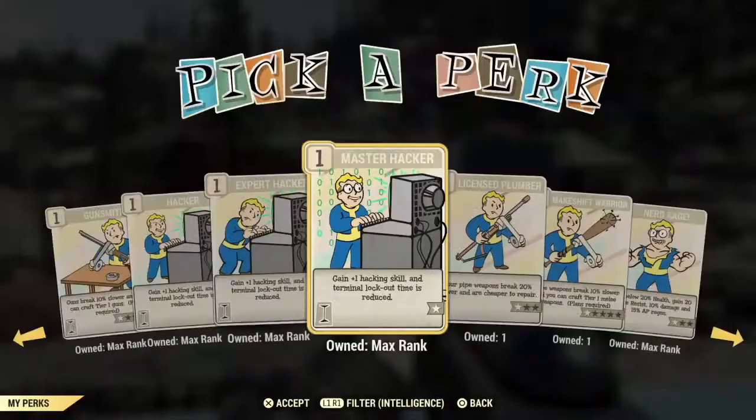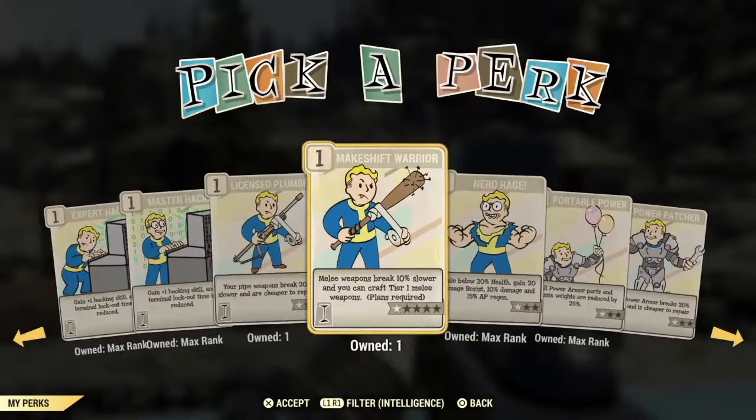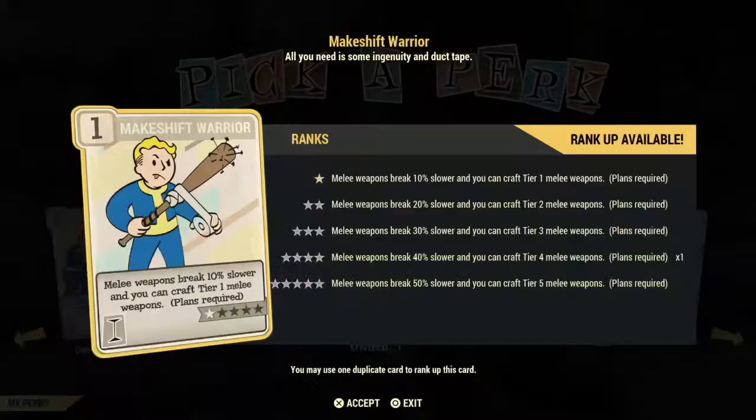Licensed Plumber: you might use pipe weapons in the beginning, but as you level up you'll use better weapons — I see this as a very poor investment card. Makeshift Warrior is another excellent investment card if you're going to repair or build any melee weapons. This card gives you two things: your weapons break slower and you have the ability to craft higher level weapons.